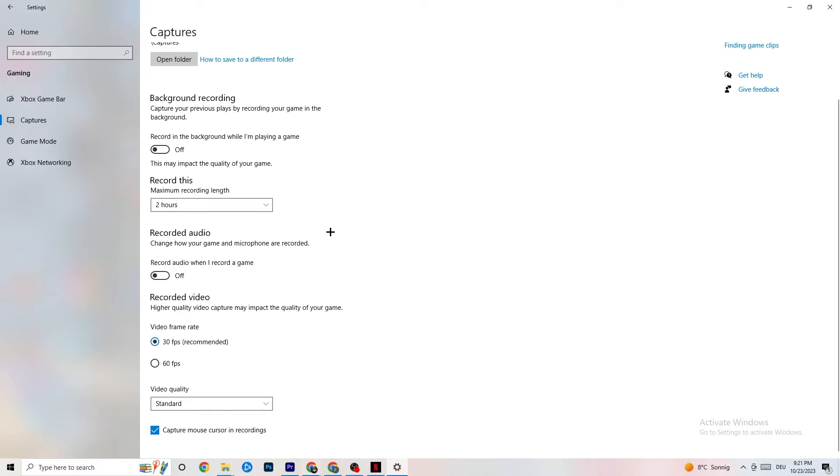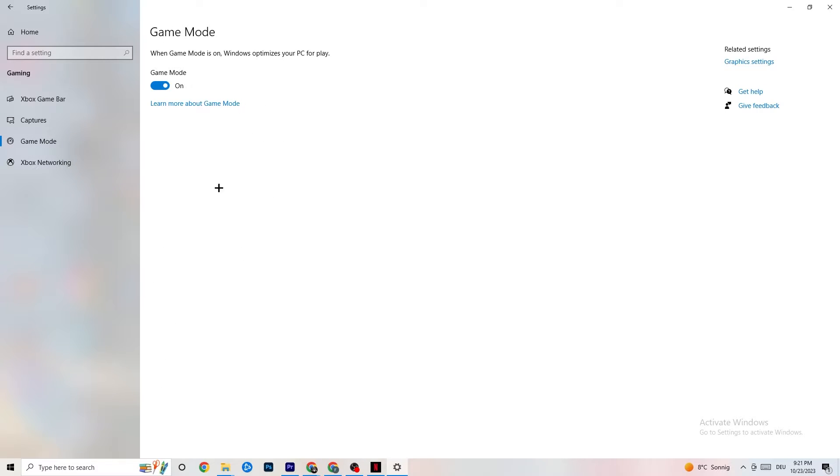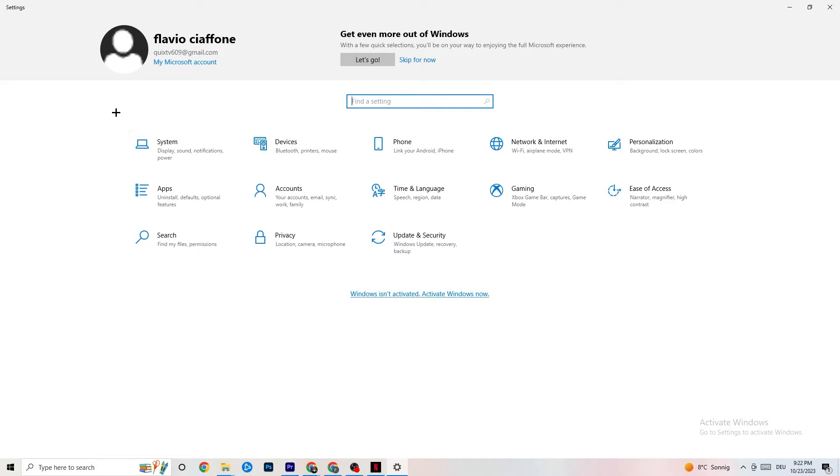Then hit Game Mode. This one is a little tricky — I can't tell you definitively to turn it on or off; you need to check it for yourself. Turn it on and try your game, then turn it off and see which works better. Once you're finished, go back to the main Settings.